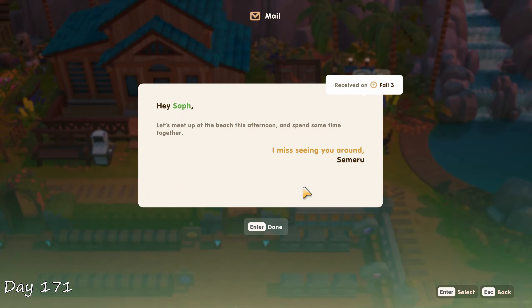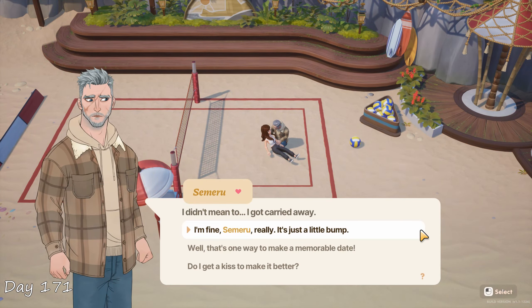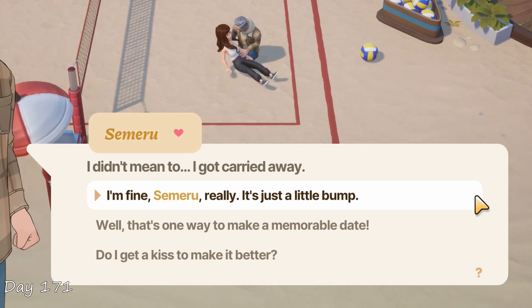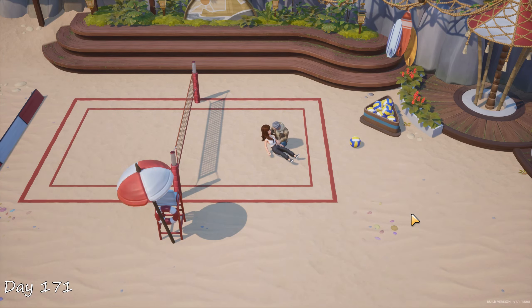Day 171 came around and I got an interesting letter from Sameru asking me to meet up at the beach. I didn't do much that day — the usual farm chores, handed out more gifts — then a bit later I met with Samaru. We played a round of volleyball and I got knocked out suddenly. That was a mean throw. I regained consciousness shortly after, Samaru felt really bad about that, but me being the nice farmer I told him not to worry about it. We confessed our feelings to each other and had our very first kiss. A memorable first date, for sure.